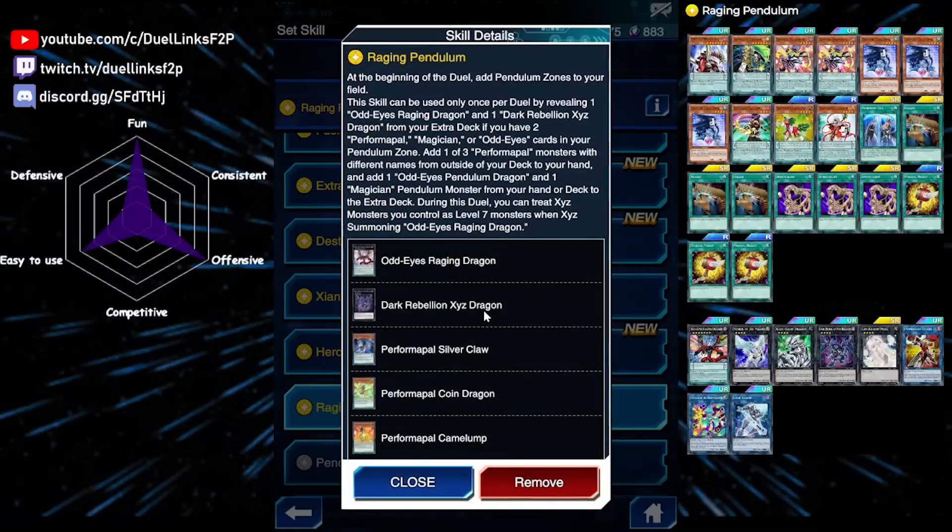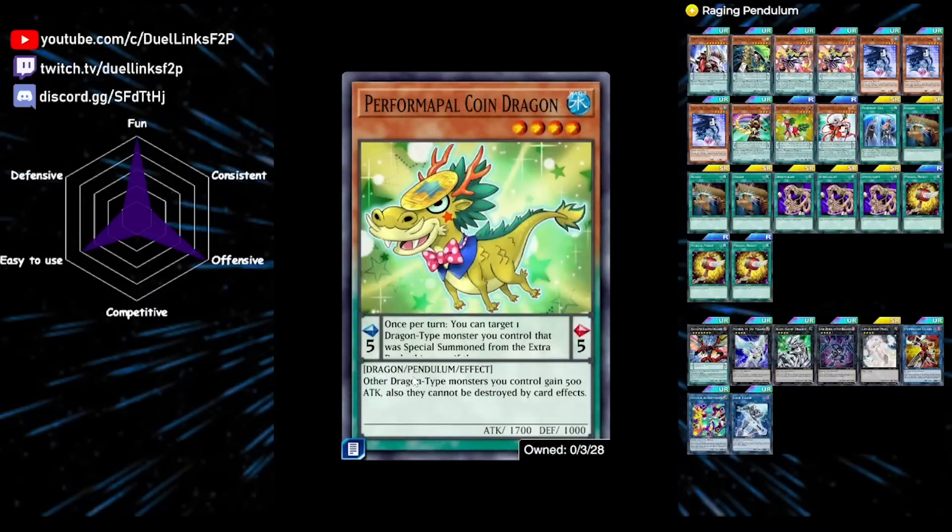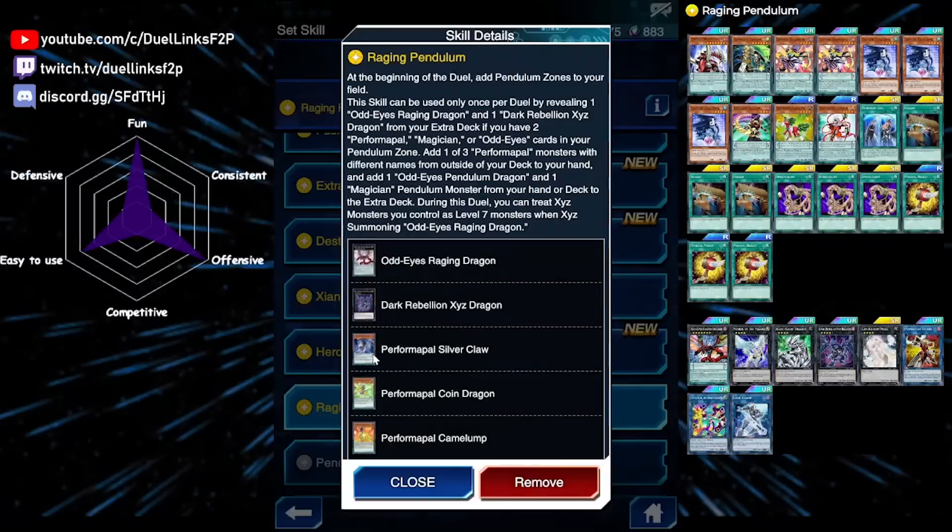The skill that enables the deck is Raging Pendulum. At the start of the duel it adds pendulum zones. Once per duel, by revealing Odd Eyes Raging and Dark Rebellion in your extra deck while controlling two Performapal, Magician, or Odd Eyes cards in your pendulum zone, you add one of three Performapal monsters at random — all level four, so it doesn't matter much which one you get. Performapal Coin Dragon is probably the best, but they're all used as XYZ material anyway.